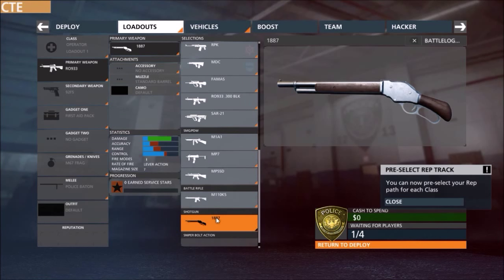Next up, we have a shotgun available for all classes. It has high damage, but low everything else — so it has pretty good control for a shotgun. It's a lever action, like the merged leg in Battlefield 4, and has a magazine size of 7.